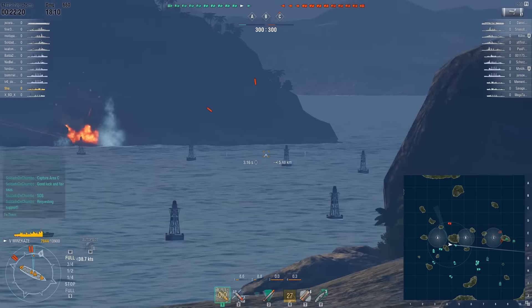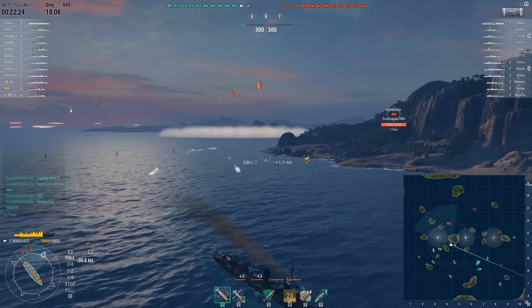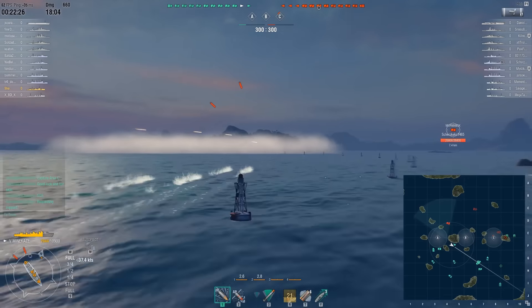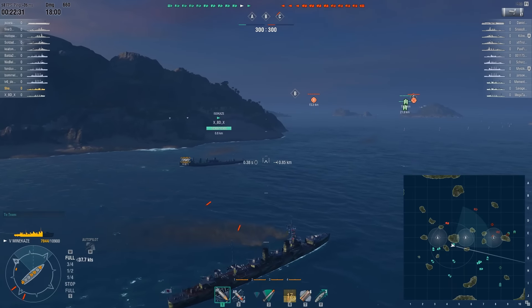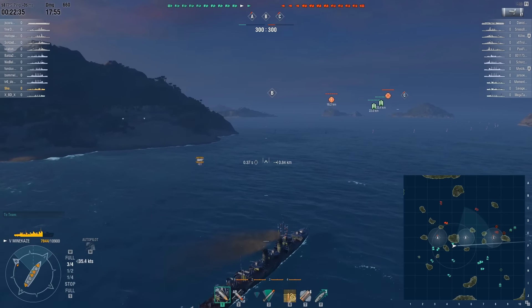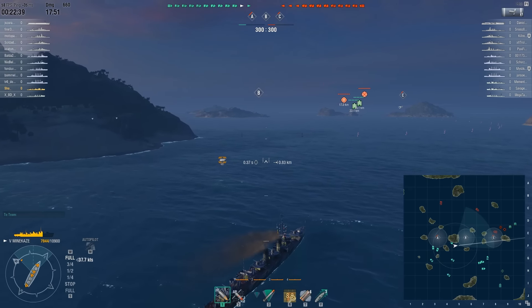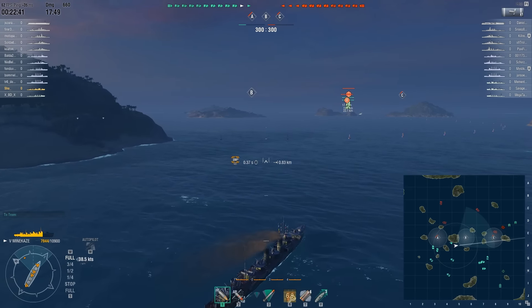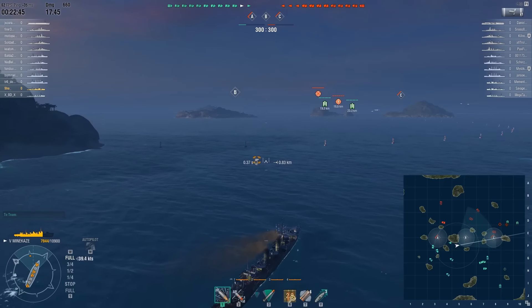Shaw correctly drops some torpedoes on that spot because what if the guy just doesn't move? I think it's worth taking the gamble, especially in a destroyer at this tier because the torpedo cooldown is so short anyway. Then Shaw decides to head for the B cap that nobody capped, even though that Izakaze quite literally just came from that direction.